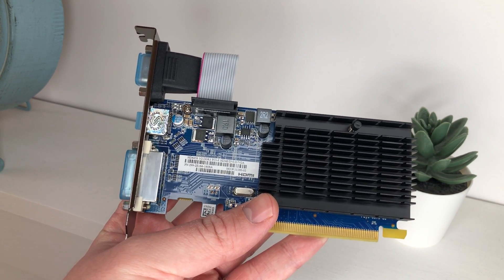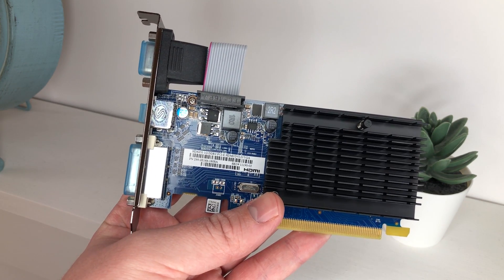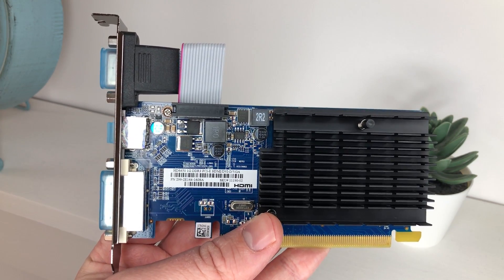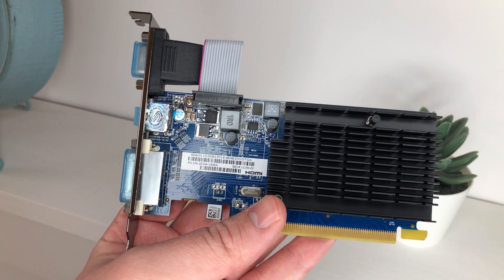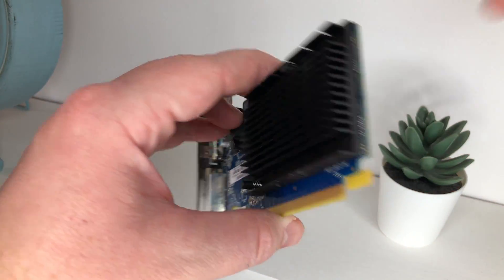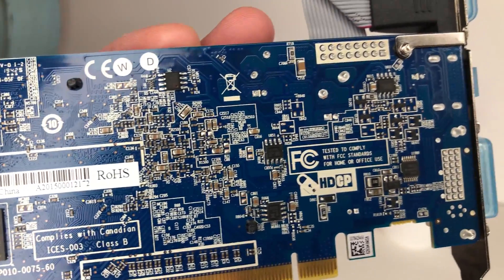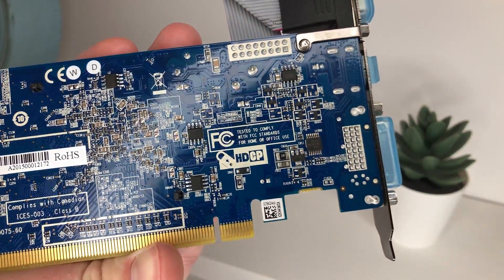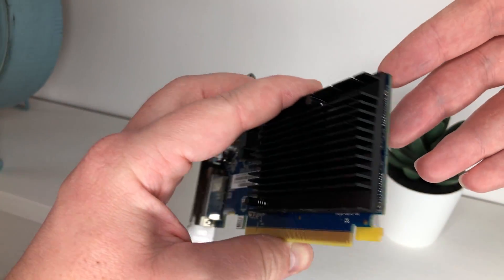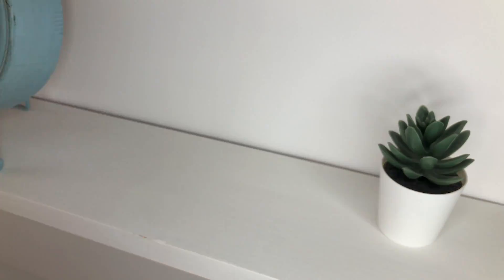If a decent discrete graphics card was out of your price range, you could also make use of the now defunct dual graphics feature using something like this entry level HD6450. Essentially you could CrossFire an entry level AMD card like this one with the integrated processor graphics for a boost in performance without having to pay for a better GPU. This is a feature sadly no longer incorporated into modern Ryzen APUs, but CrossFire, just like Nvidia's SLI, can be more trouble than it's worth, and a lot of games don't even support them anymore.